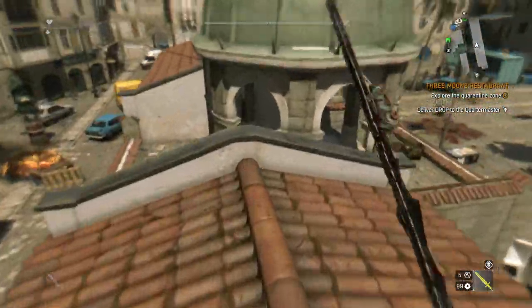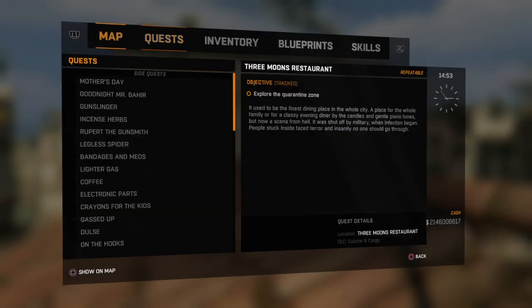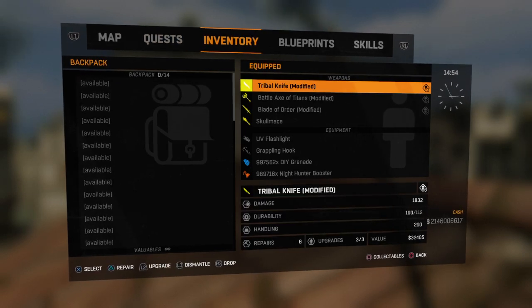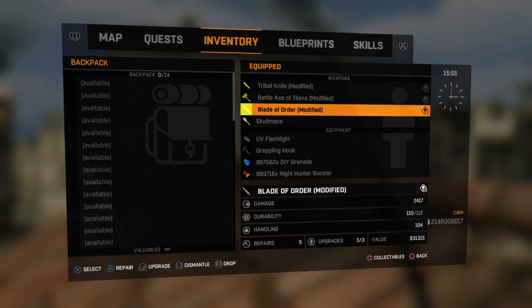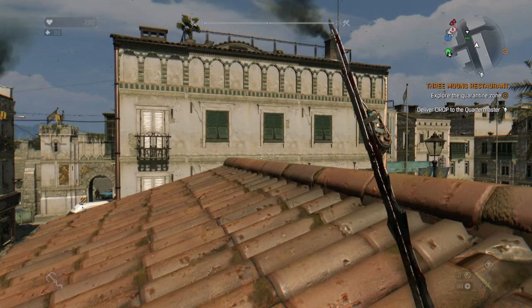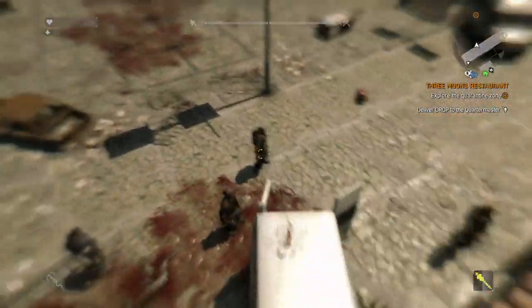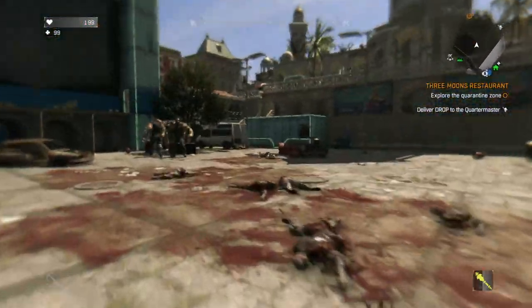There's also been some rumors going around that gold weapons have unlimited health — that's actually very untrue. This tribal knife has 112 durability, meaning I can do 112 attacks before I have to repair it. The battle axe has 112 durability, the Blade of Order does 112 durability, and the skull mace has 154. Now, some gold weapons cannot be repaired — such as the skull mace and the smack hammer. That really sucks, but it is what it is.